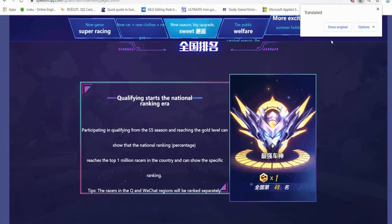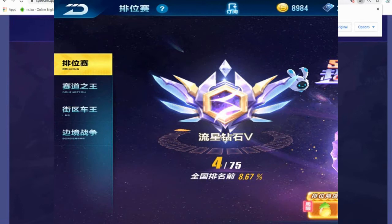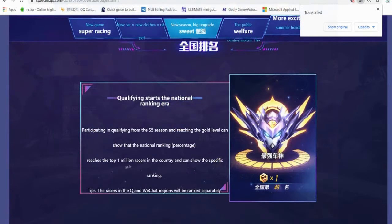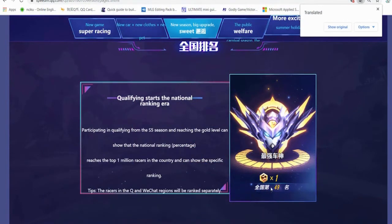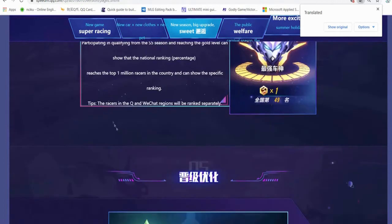If you are below one million ranking in China, they show your rank in percentage - like you are ranking 12% of China. But if you've reached the top one million, they show your specific ranking. For example, here you are number 49 in China. Until now in QQ Speed Mobile you can see your rank - like I'm ranked 40,000 in China. They separate QQ and WeChat rankings.